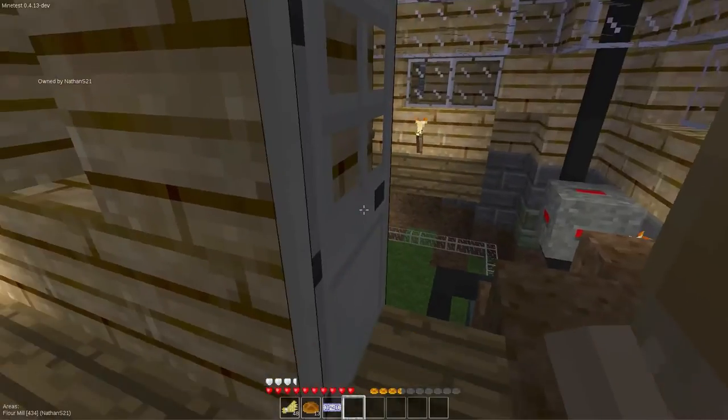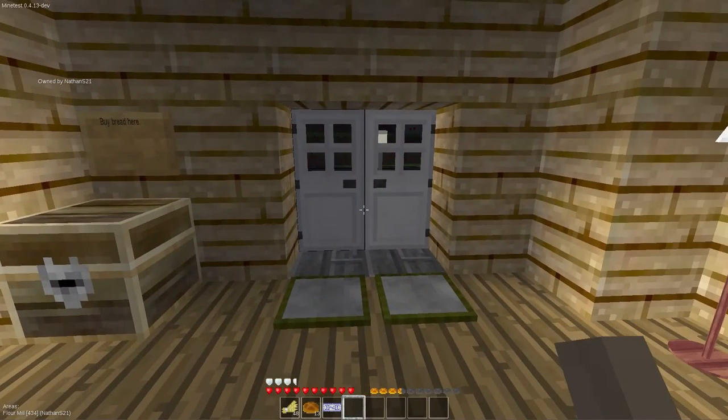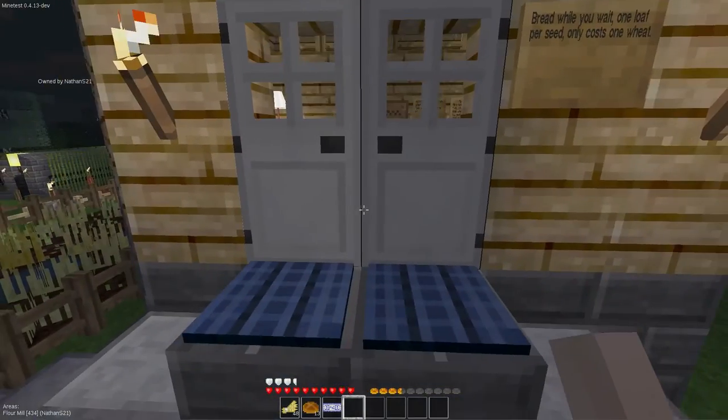And because it is now nighttime, we can demonstrate the doors. Notice how the doors are automatically closed. We just step on the pressure plate — ta-da! The doors open, and we can exit. Unfortunately, we can now not get back inside.